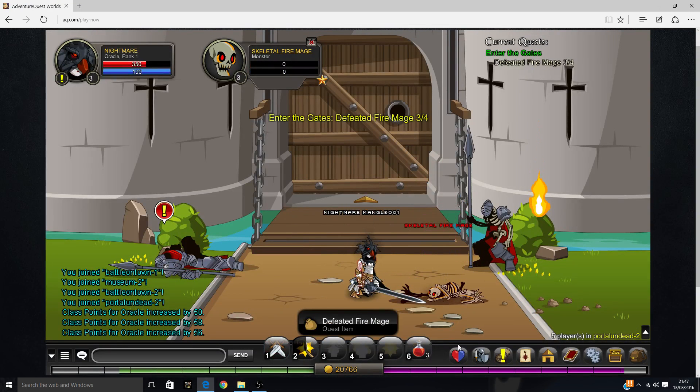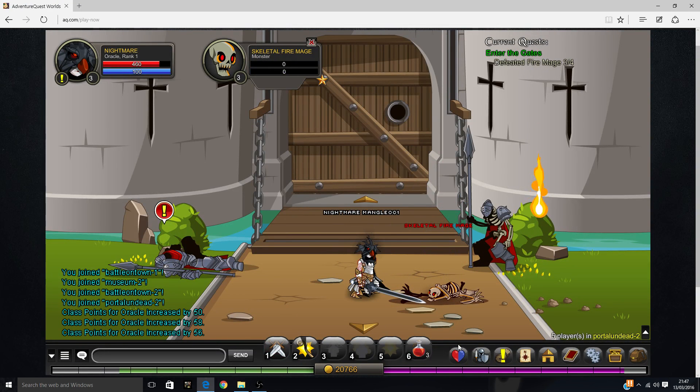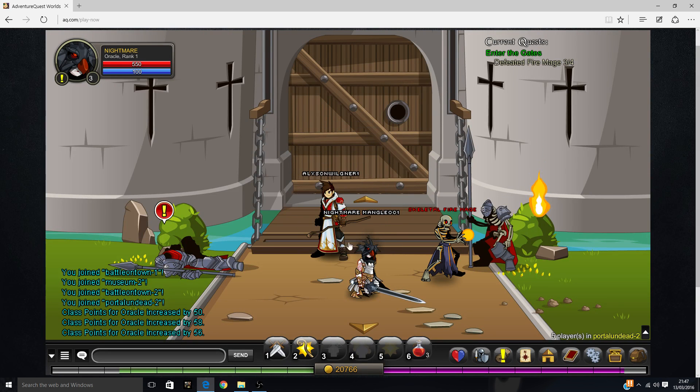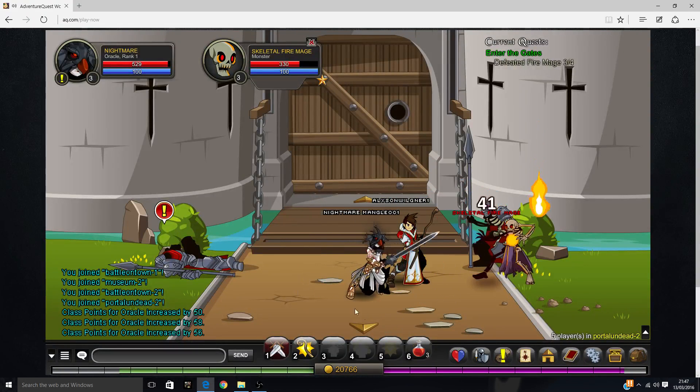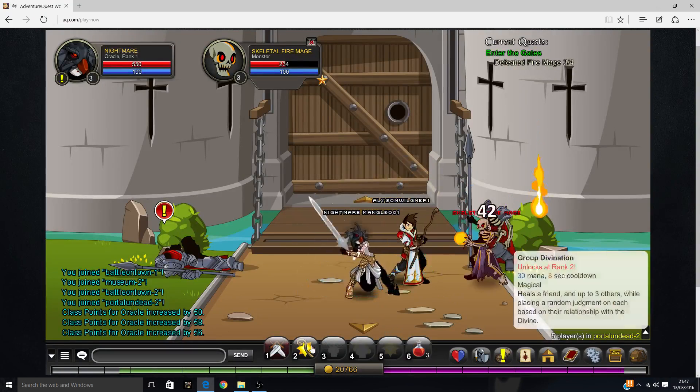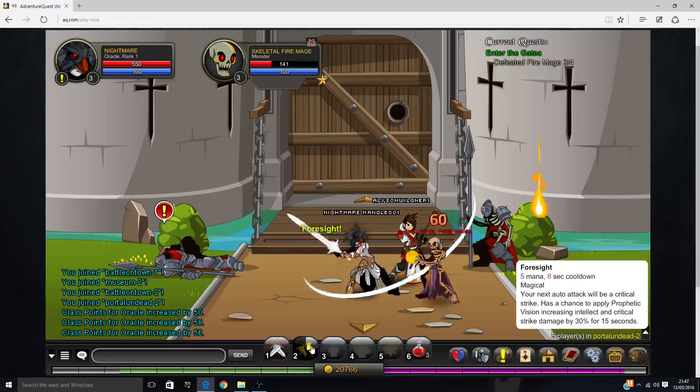The code is capital W, 1, S, H, B, O, N, 3. Okay, that's incorrect. I mistyped it. It's W, I — not I, it's 1.